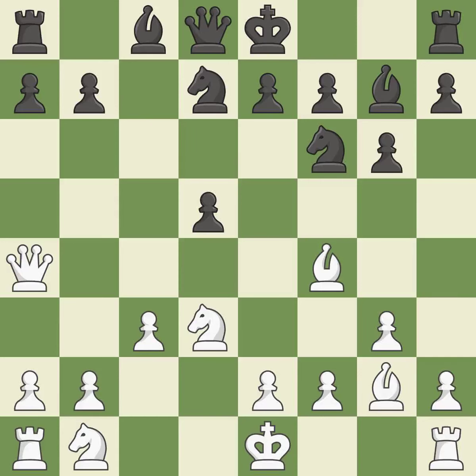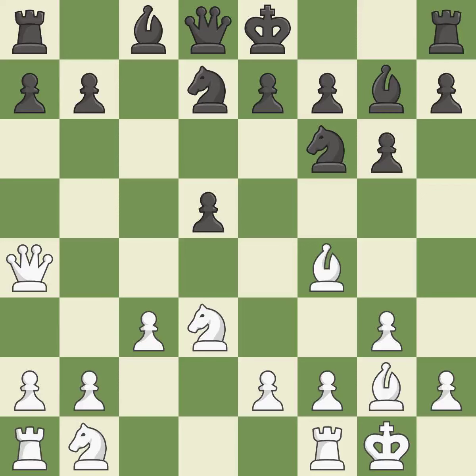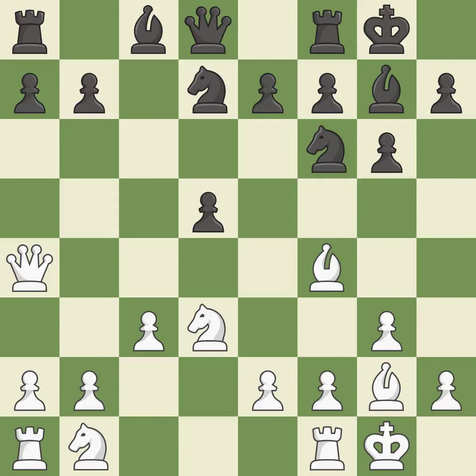The queen is therefore moved to safety — ideal. Castling gets the king to a safer square, out of the center of the board, while also developing a rook. Castling kingside tends to be safer because the king is further from the center. Both sides castle; castling to the same side of the board as the opponent tends to lead to less sharp positions compared with opposite-side castling — best.